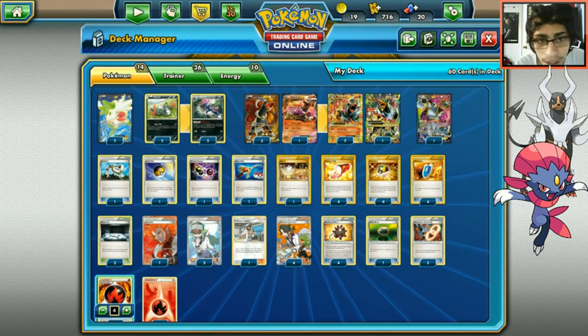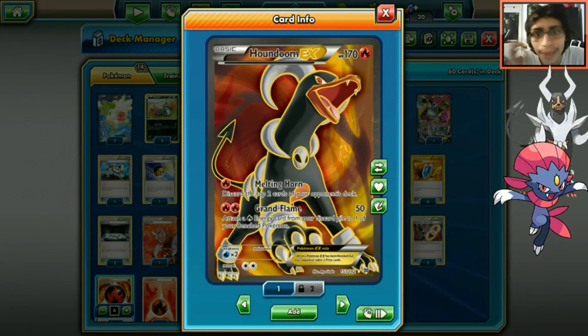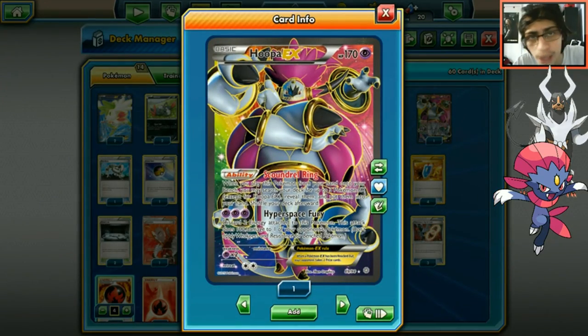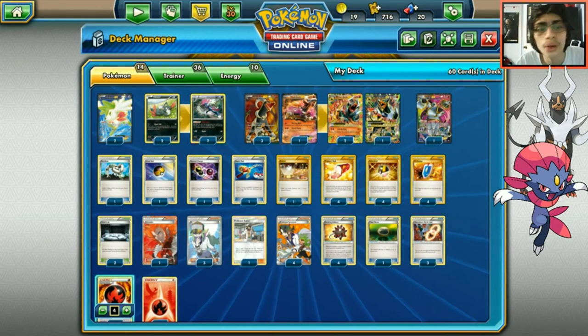We run a 2-2 Weavile line. Normal Houndoom is also a good attacker - Melting Horn isn't bad early or late game for milling. You can potentially deck out an opponent using Melting Horn over Burning Fang. We run two Shaymins for draw support and one Hoopa, which is great for pulling multiple Houndooms onto the bench.